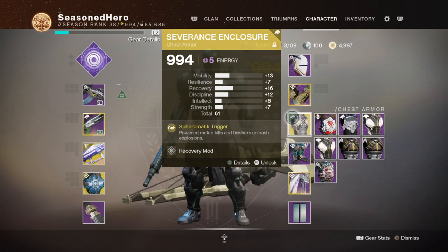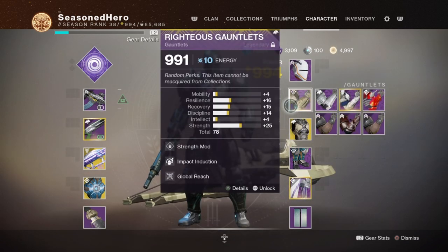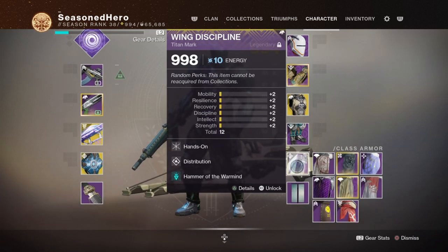Here are the necessary mods you need to have. Head: Recovery and Cellular Suppression Mod. Arms: Strength, Impact Induction, and Global Reach Mod. Chest: Recovery Mod. Legs: Resilience and Burning Cells Mods. Mark: Hands-On, Distribution, and Hammer of the Warmind Mods.